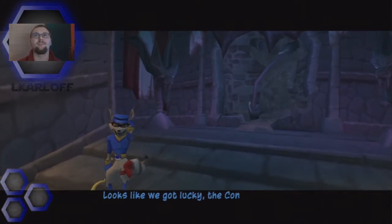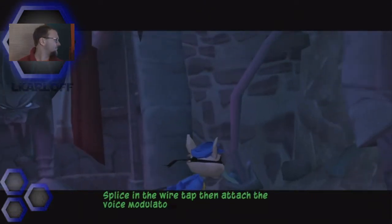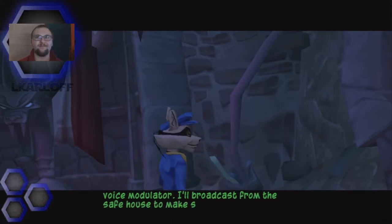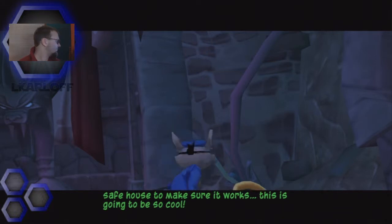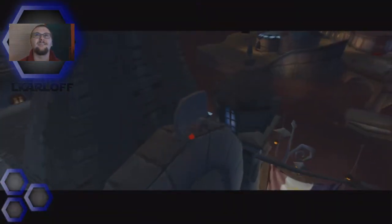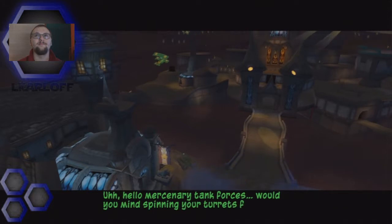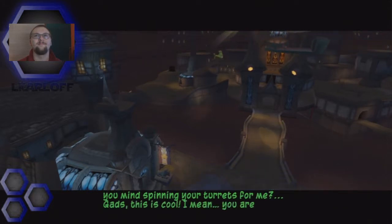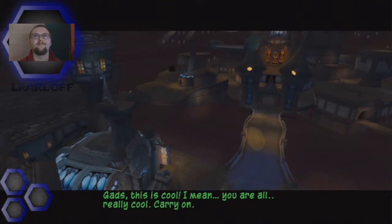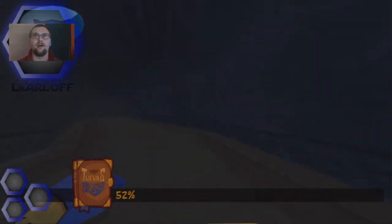Sweet, looks like we got lucky. The Contessa's men have already excavated Nila's satellite cable. How should I proceed? Splice in the wiretap, then attach the voice modulator. I'll broadcast from the safe house to make sure it works. This is going to be so cool. There we go guys, we did it. So I think this is going to be it now. All right guys, we got the job completed finally. And now we are going to head back to the safe house.